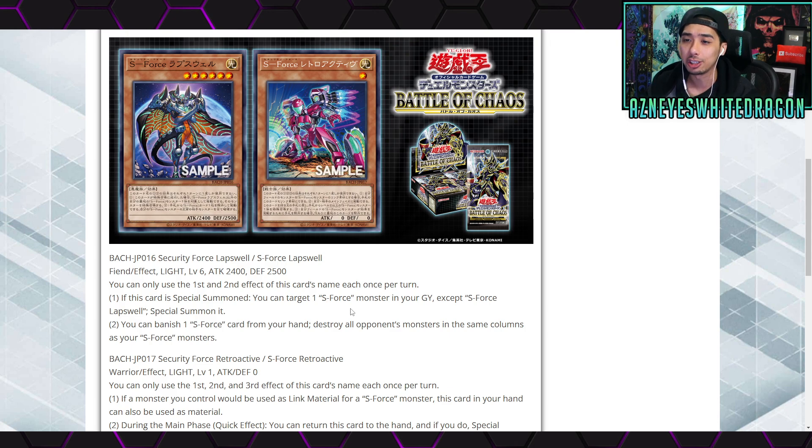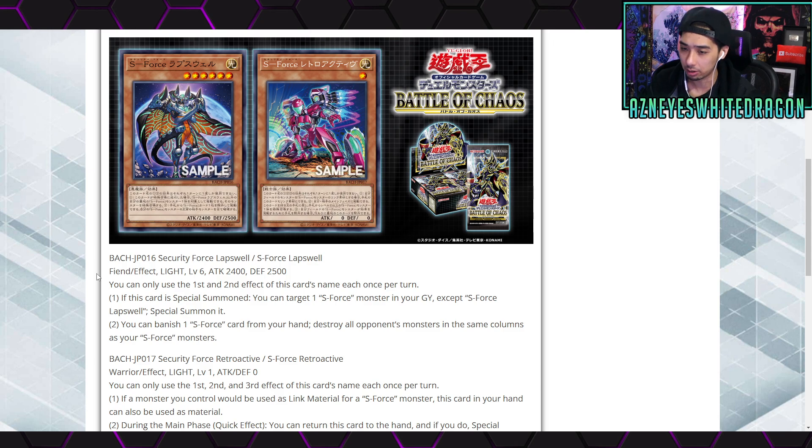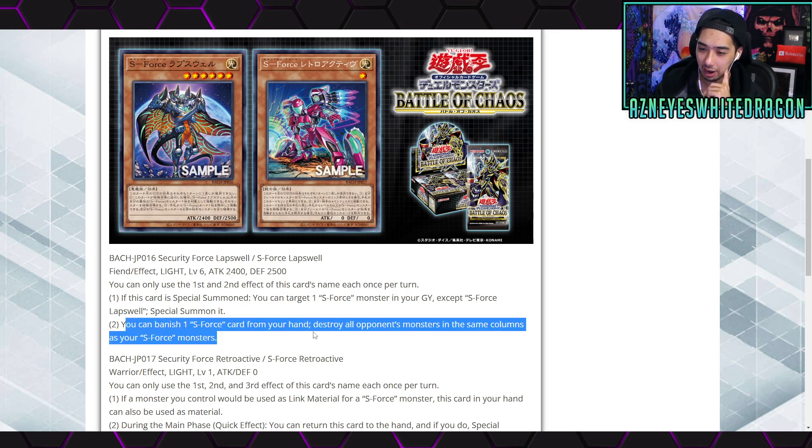Maybe this will give them some new support so they'll actually see some play — the artwork on these cards looks amazing. The first card we're gonna look at is S-Force Lapse Wall, a Level 6 Light Fiend effect monster with 2400 attack and 2500 defense. Its first effect: if this card is special summoned, target an S-Force monster in your graveyard except S-Force Lapse Wall and special summon it. The second effect: banish one S-Force card from your hand to destroy all opponent's monsters in the same columns as your S-Force monsters. That's pretty good — you can special summon it, get another one, place it right in the zone, then banish one S-Force and pop all monsters in the same columns as all your S-Forces, not just itself. If only this was a quick effect.